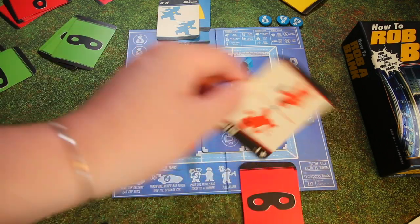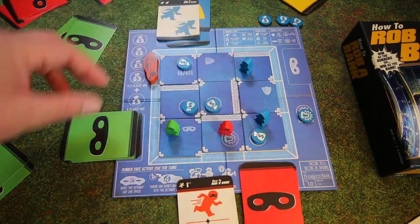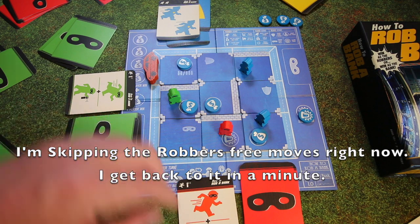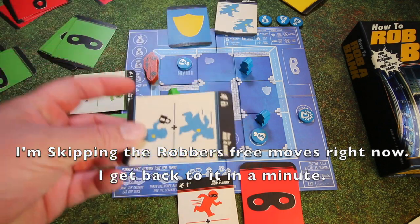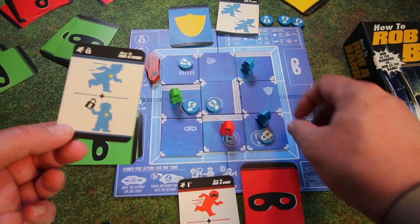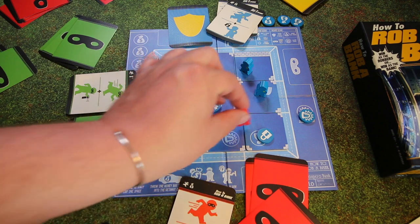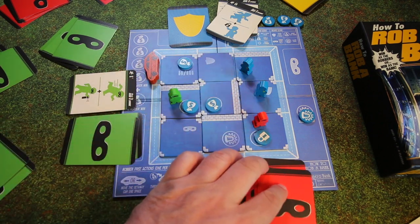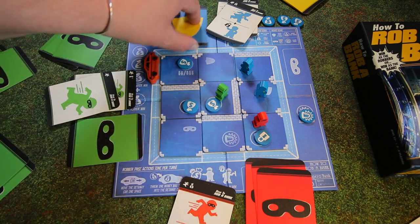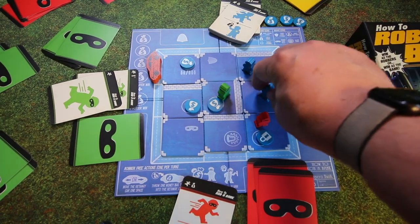Then the red player goes — 'move, pepper spray,' but there's no one to pepper spray, so they just move. Green moves and pepper sprays but can't really do anything, so he just moves over. Then the cop does its next move: 'move and lock,' which can be done in any order. Red would want to 'move and pick up' but can't because the bag is locked. Green runs over, and the police 'move and tackle,' running over and knocking red down.